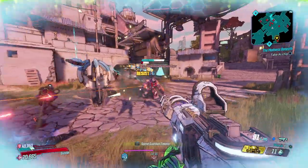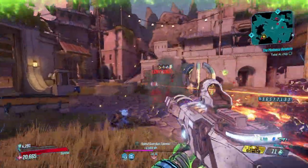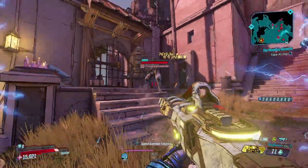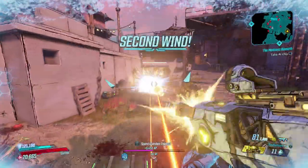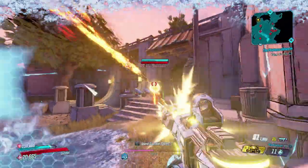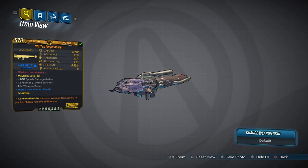Honorable mention here for the Flipper — the Flipper is still exceptionally good and still synergizes really well with builds that require you to hold your trigger down the entire time. Also an honorable mention to the Redistributor, which has come back with a vengeance on Zane with the Seeing Dead and commitment stack combination.